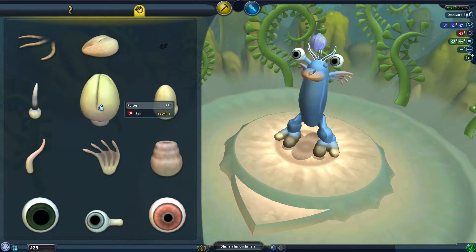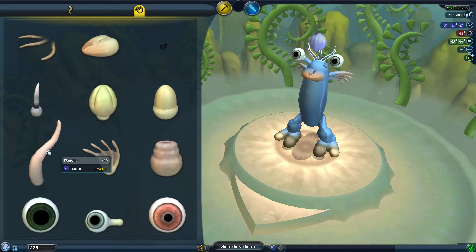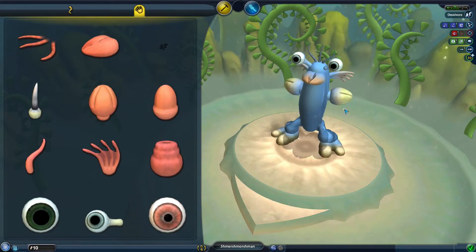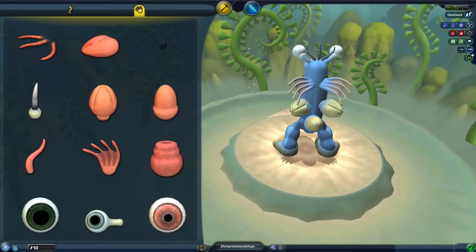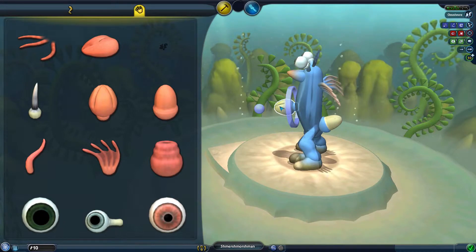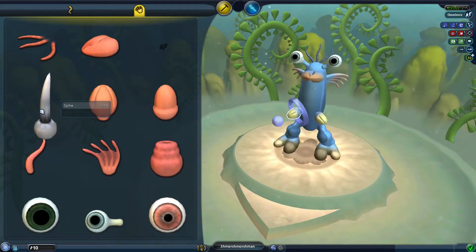I've got 25 left — what should I use it on? I've got charm, spit, or charge. I can have a 15 and a 10. Looks like I'm gonna do both — have it on the front actually, because if you spit. Let's also make that a bit smaller, it's a bit big.